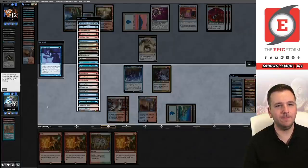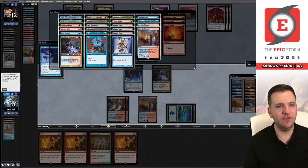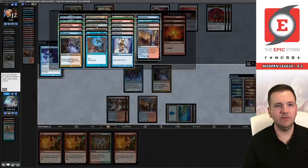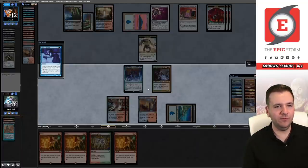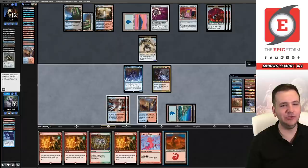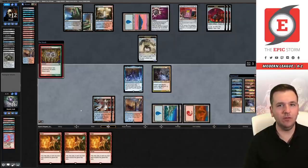Ritual, ritual. I would take an Electromancer here — our Wishes already cost one so I don't need the reducer as much. Maybe I'll take the Mountain. Let's take the Bear. They're probably going to put the two rituals to the graveyard and give us Mountain into Electromancer. I'll definitely play the Mountain this turn; I don't know if I'll play the Electromancer yet. Oh, they gave me Mountain and Ritual — I wasn't expecting that. Let's go!